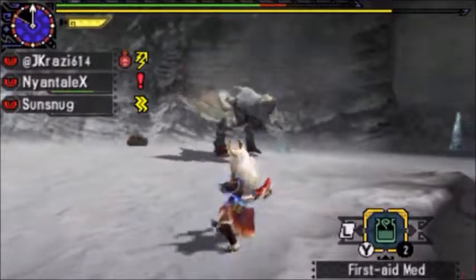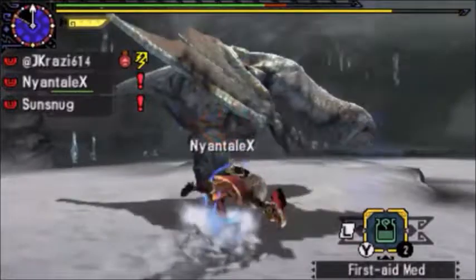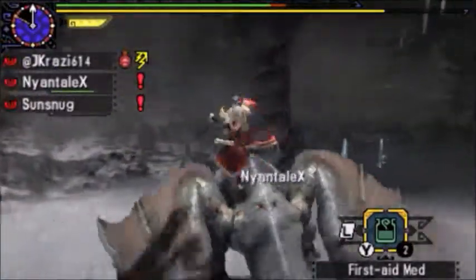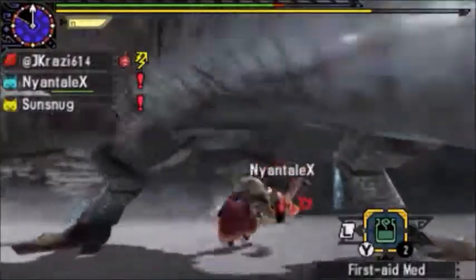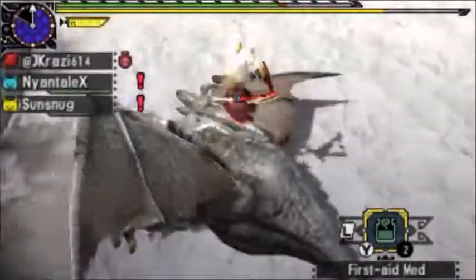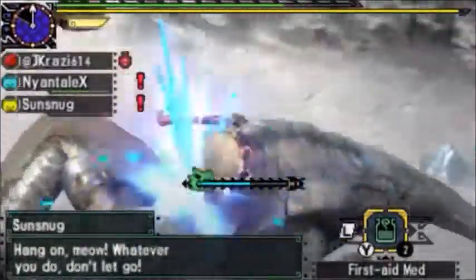There's a roar, and there's his electrical charge attack. I call it a charge because he covers himself in electricity and then charges himself — well, charges himself at you. There's our second mount. Let's finish this one off and we'll get the sub-quest done.